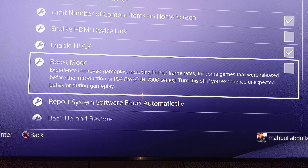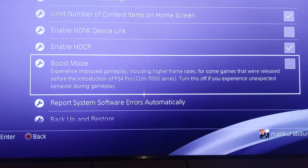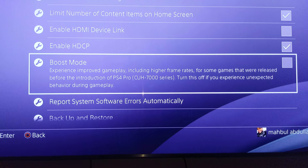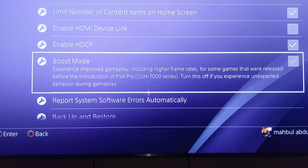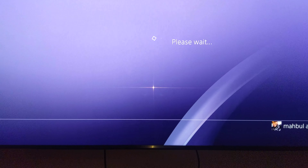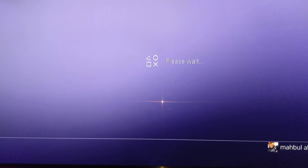Experience improved gameplay including higher frame rates for some games that were released before the introduction of PS4 Pro. Turn this off if you experience unexpected behavior during gameplay. Boom — turn it on, and that's how you turn on enhanced mode.